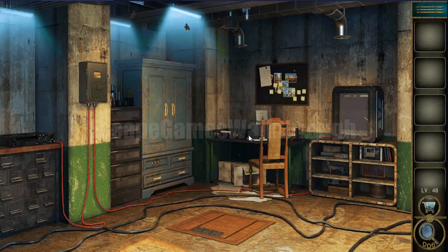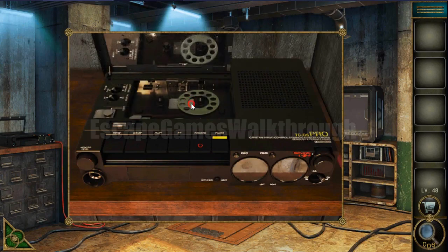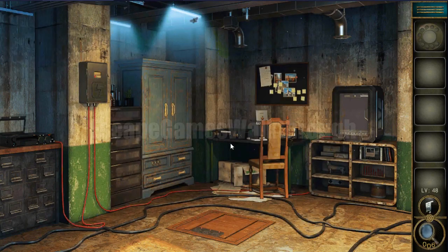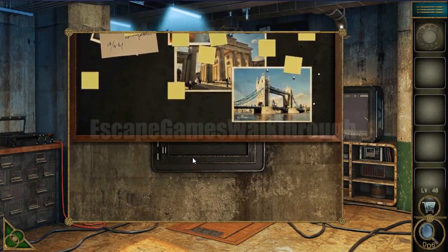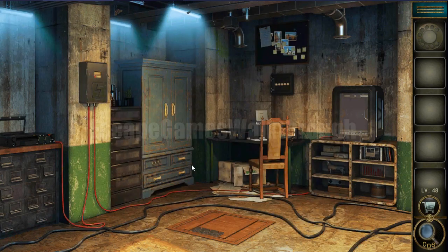Now it's level 48. Let's begin. Here in this tape recorder we can take a dial. Then let's move this board and we have a locker with flags.